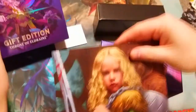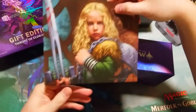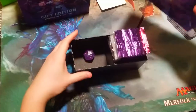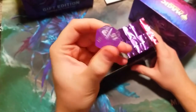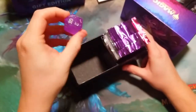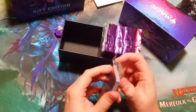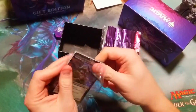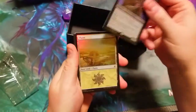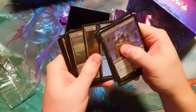There are nice foil lands in here, a nice art insert with Fervent Champion on it, and Flaxen Intruder — boom, coming in clutch. We got a nice big purple dice, looks very sweet, that'll actually be worth like a few bucks. And we've got a nice alternate art foil Piper of the Swarm, very nice. Foil lands — plains, islands, all sorts of good stuff.